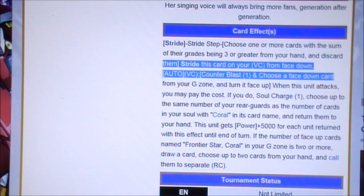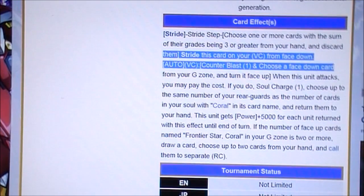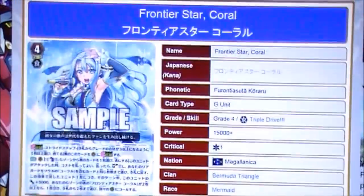And if there are two or more face up cards named Frontier Star Coral in your G zone, you can draw a card and call two cards to separate rear circles. So you can call them back during your second stride. During your first stride you can't really do that, but during your second stride you can definitely use the second part of the effect, because then you will have two face up. Say you stride this unit, flip up another copy of her in your G zone, and then at the end of this stride this goes face up in your G zone — you're going to have two face up. So next time you stride her again you can flip something else, because you don't have to flip necessarily her face up. There are some techniques you can use with this card to make it really good.